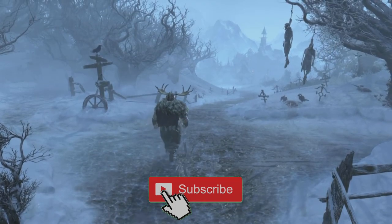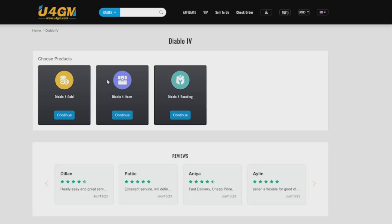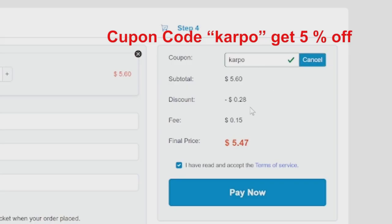Once again, thanks for watching everybody. Without further ado, ladies and gentlemen, let's get started. But before we do, if you're looking for cheap Diablo 4 gold, items, and more, head over to u4gm.com and use the code Carpo for 5% off.